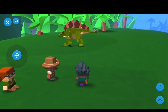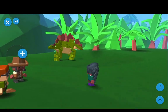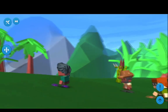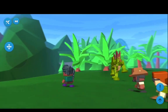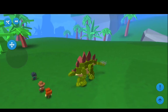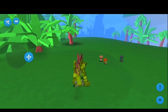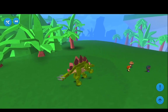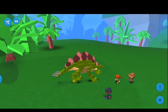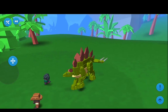Here we have the Stegosaurus, which has a similar leg setup as the Brachiosaurus we just saw. This guy's a little bit more spry, a little bit more energetic, and it's kind of fun to play around with. You can see that the body of the Stegosaurus bends a bit. Check out that tail — it's not driven by anything other than the dinosaur's movement. It is purely reactionary and it's so much fun to watch.